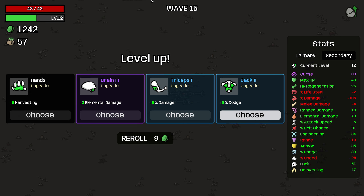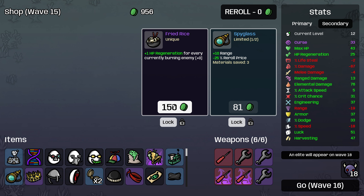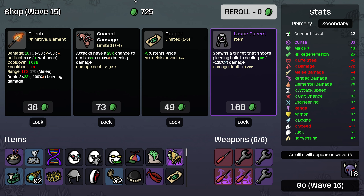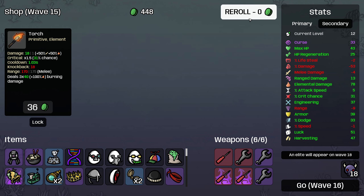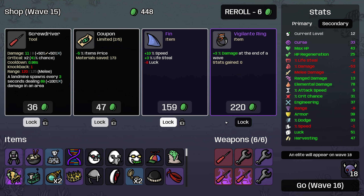We've got 33% dodge. Let's just take the elemental damage. Sadly, nothing got cursed, so I'm going to just buy all of these items and then roll and then roll again. I will pick up our last Scared Sausage, so now we are guaranteed to light everything on fire — which is awesome. And we'll buy this and then roll one more time. Then I think what we're going to do here is just lock all of these items and see if we can get any of them cursed.